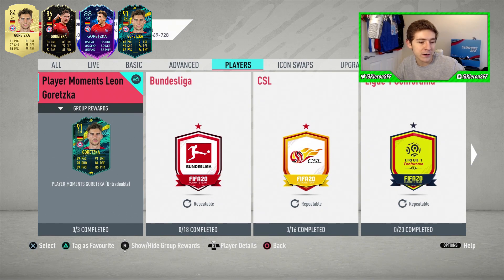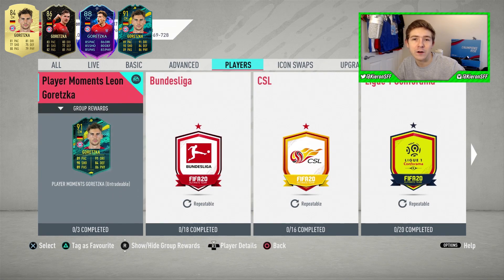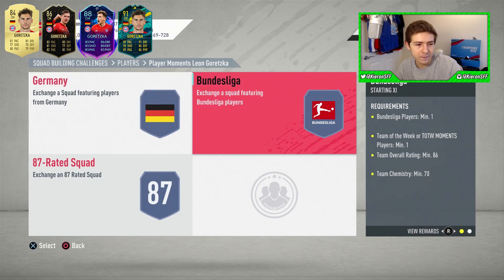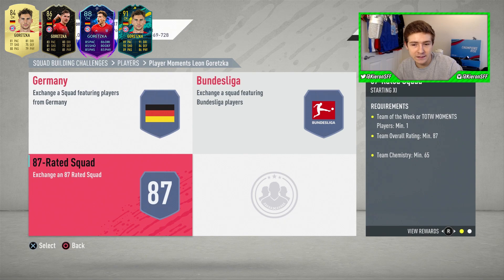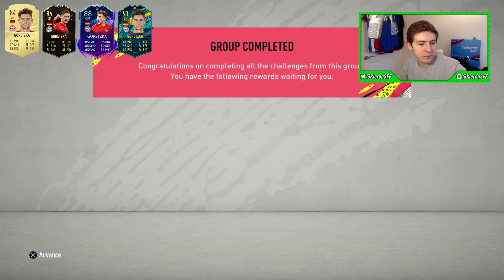We've got three SBCs to complete, so let's go get them done and get this card in the club. Also worth noting, this item is in the Players section, so it's going to be available for the rest of FIFA — there is no time period on it, which is always a bonus because it means you can eventually grind towards this card if you wish. The three SBCs require an 86 with an inform, another 86 with an inform, and an 87 with an inform.